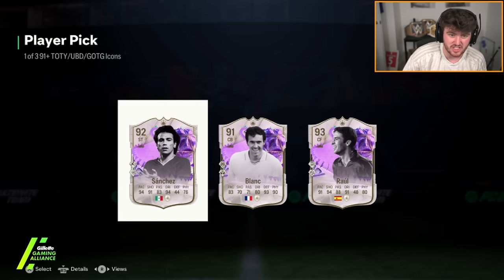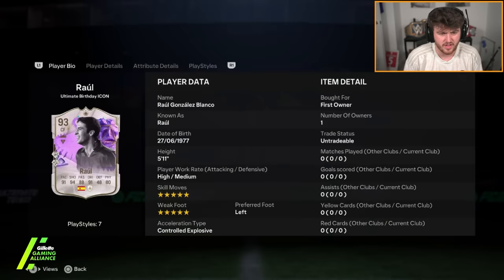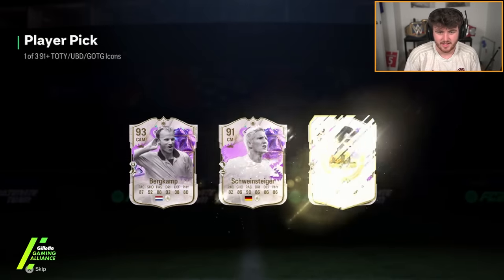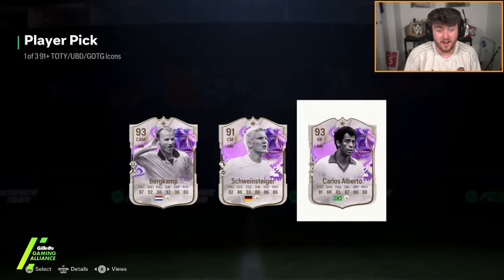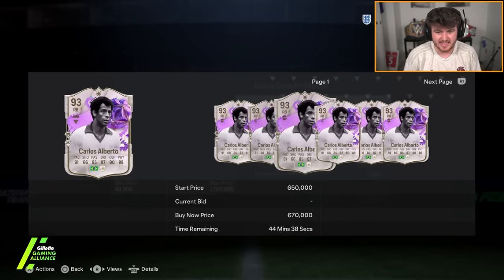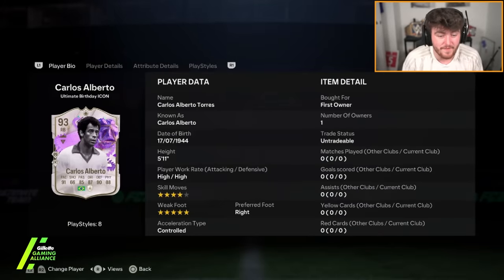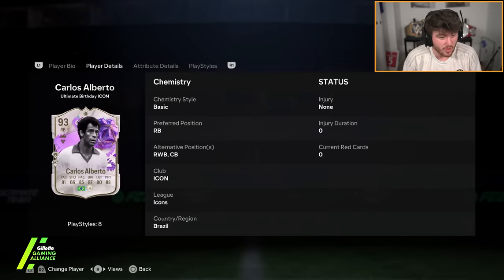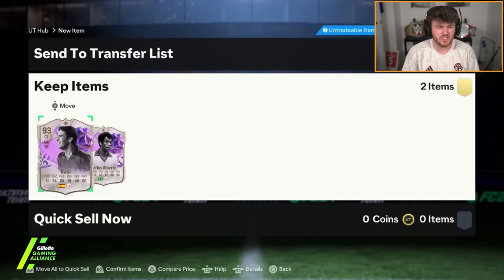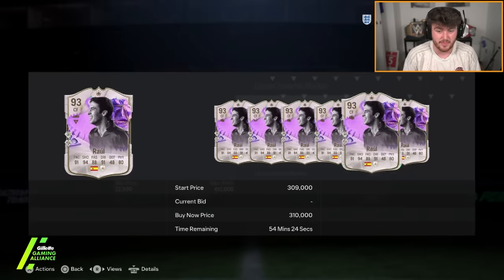Blanc's not bad, don't get me wrong — Blanc is actually decent. But 93 Raul it is. I think this card's five-star, five-star though. Next one — Birthday Alberto is a W still. That card is very, very nice. He's worth about 650, 700k. Can play CB, four-star, five-star, 91 pace. That is a nice card — you'll take that. Raul's probably about the price of the pick, actually. Maybe I'm being harsh on him. That could have been a lot worse.